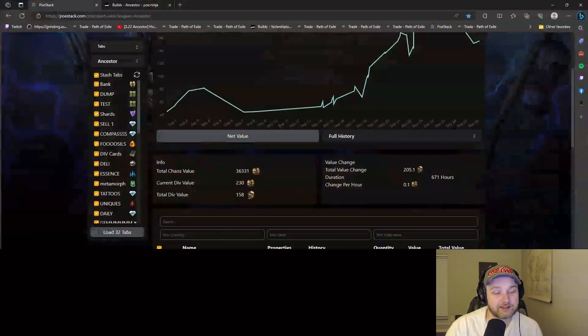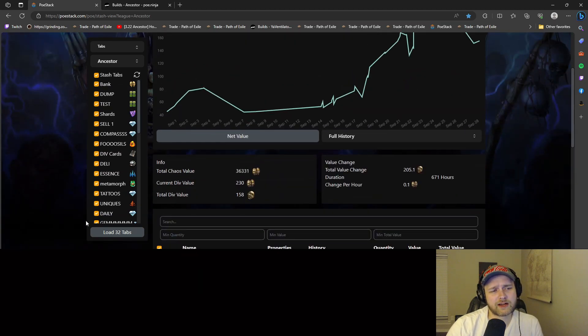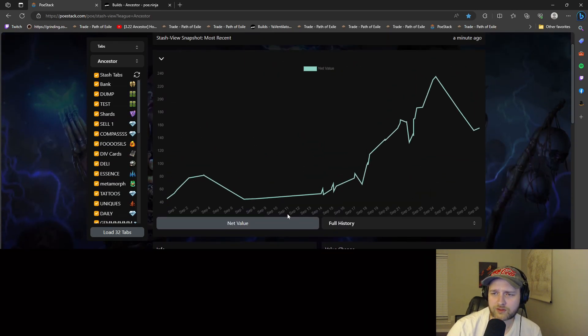The first one has to be PoE Stack. PoE Stack — there's another tool called Excellence if you remember that, but if you're new to it, basically this allows you to get a decent overview. It doesn't count a lot of stuff, right? It can't add unique rares and really specific stuff that may be worth divines. But it's going to add all your regular stuff. So you kind of load up your tabs and it shows me all of my tabs that I have, and it tells me my total divine worth.